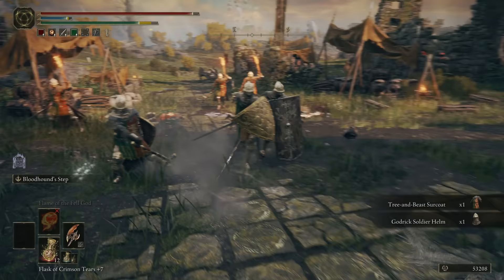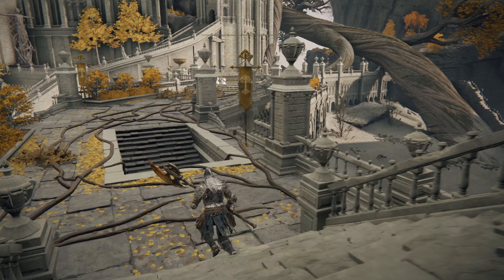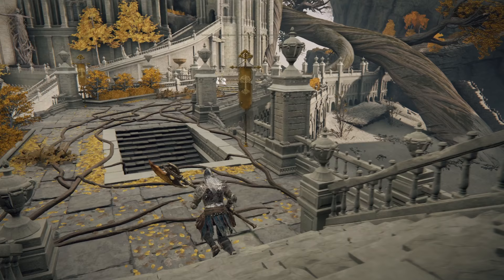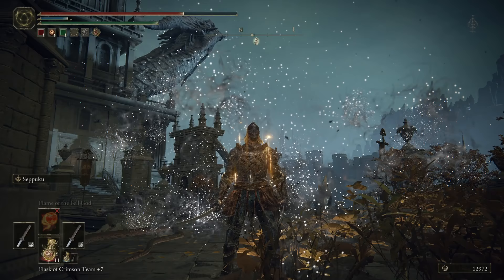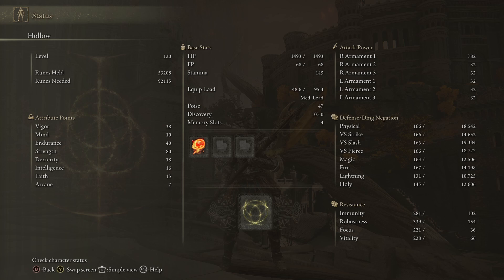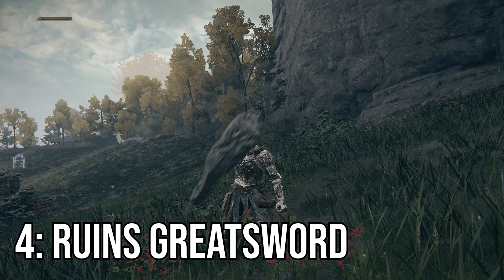You're probably wondering where to get it. Head to Leyndell the Royal Capital, come to the West Capital Rampart grace, and out to the right there's an enemy that's hard to miss — a big gargoyle. You're going to have to kill him and when you do he will drop it. It's shockingly effective when you think about how quick it is with the range it has, and it being one of the highest AR strength weapons. So if you're into this moveset, not a bad pick.